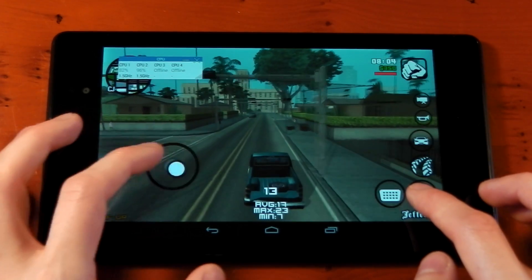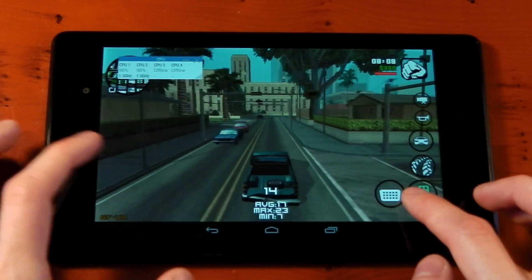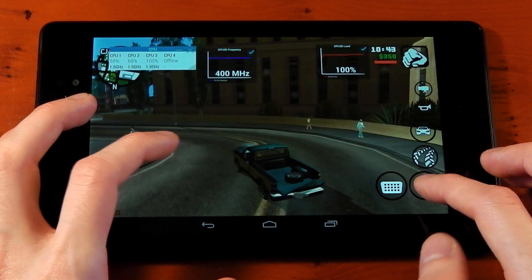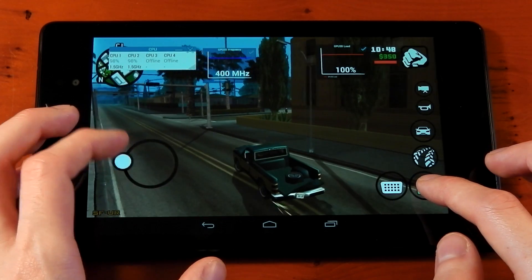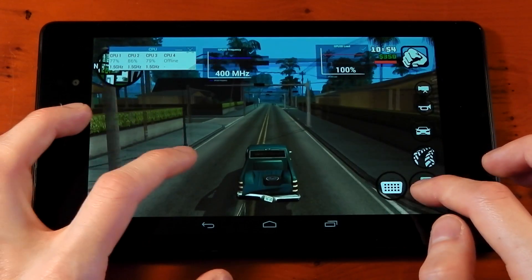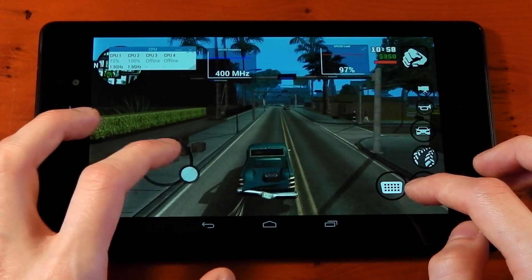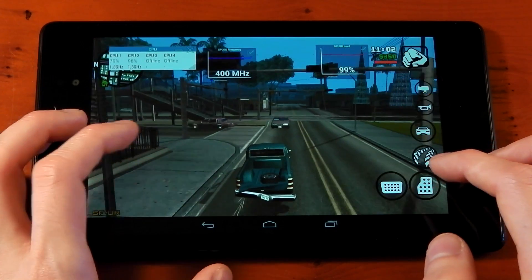There's really no point testing these max settings any further — you can see it's struggling heavily. Checking out the GPU stats on absolute maximum settings, the load is at 100% and the frequency is at 400 MHz, which is the maximum achievable. It's stressing out way too much — GPU is working at full load and still struggling. These settings are just a step too far for the Nexus 7 2013.